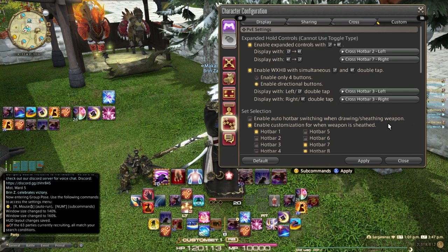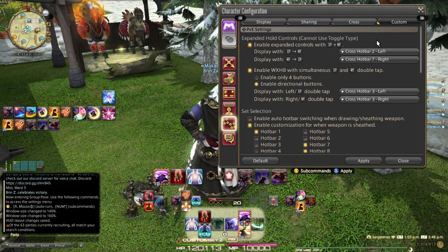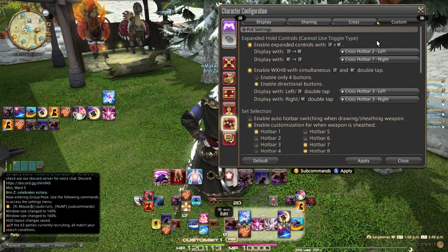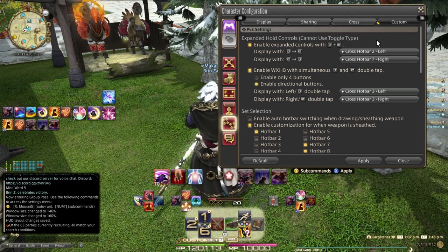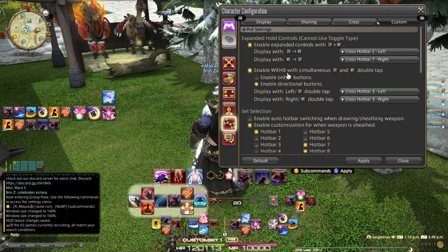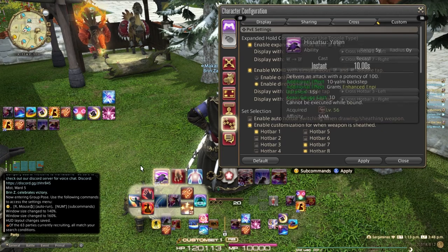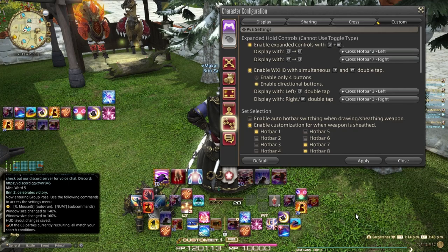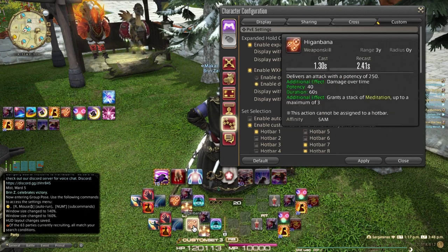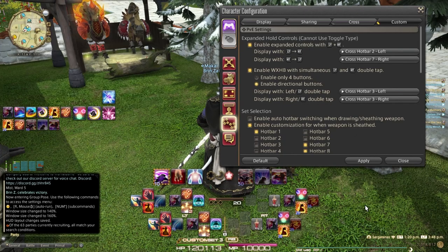The final piece of settings: 'enable expanded controls with left trigger plus right trigger.' Holding left trigger and pressing right trigger brings up the expanded crosshotbar — I have that set to crosshotbar 2 left, which is job-specific. Right trigger then left trigger is crosshotbar 7 right, which is shared — that's where I have my mount roulette and various macros. For double-tap WXHB with left and right triggers, I have directional buttons enabled giving me all eight slots, set to three left and three right. Note you cannot drag and drop skills onto the double-tap from the HUD; you have to hold R1 and navigate to hotbar 3 directly to affect those slots.